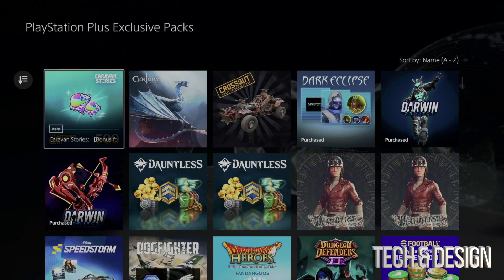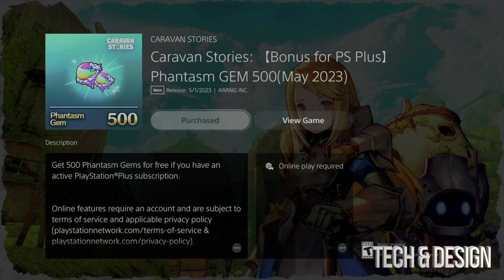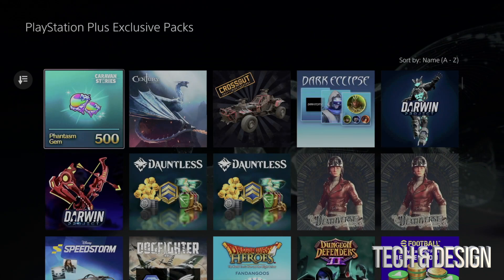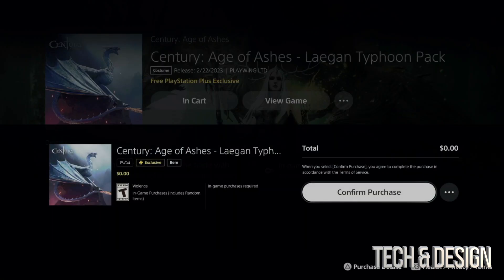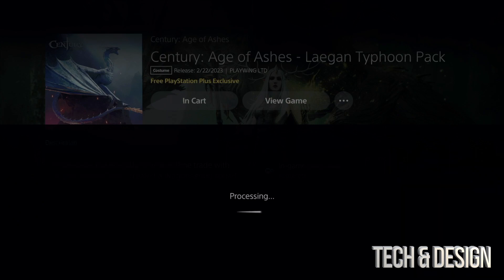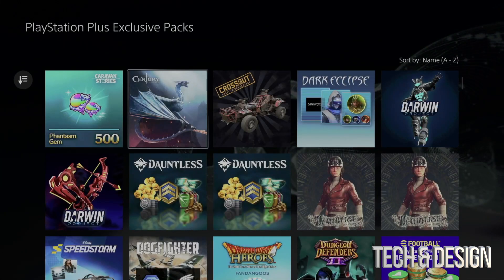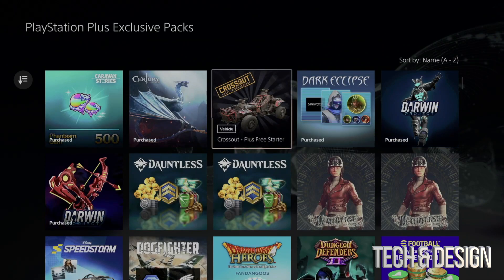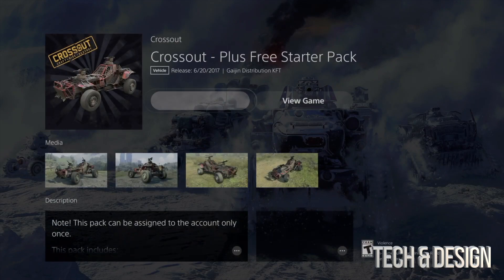I cannot stress this enough — always have your games fully closed for this to work. If you don't, once you log into the game you're not going to see these packs. Whether it's a pack or something else, nothing's going to show up if the game is already open and minimized. You need to fully close it, or at least restart your PlayStation if you're not sure how — I'll show you at the end of this video.